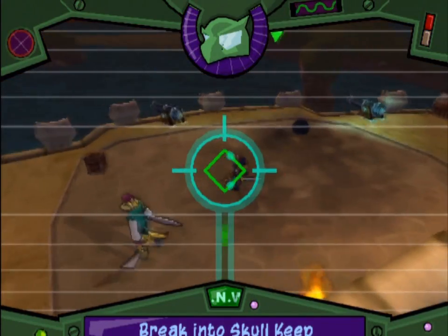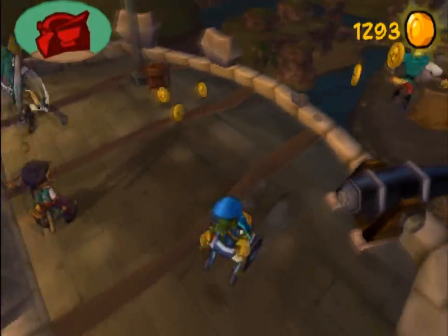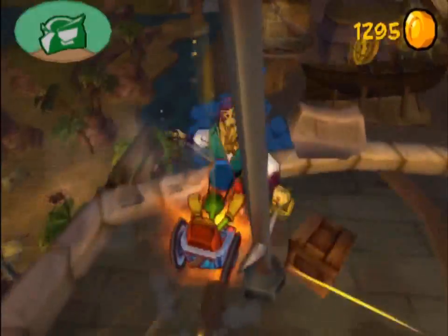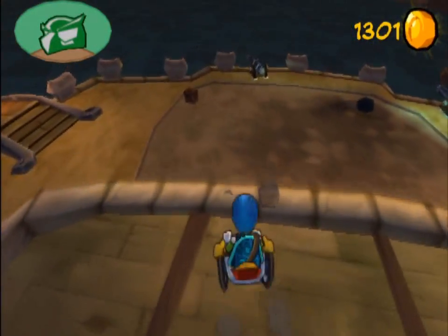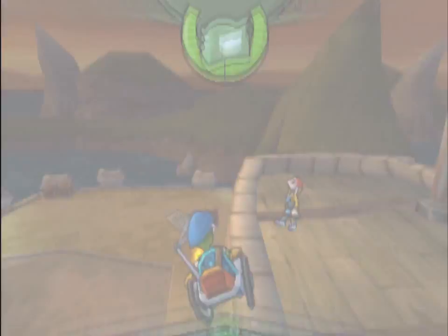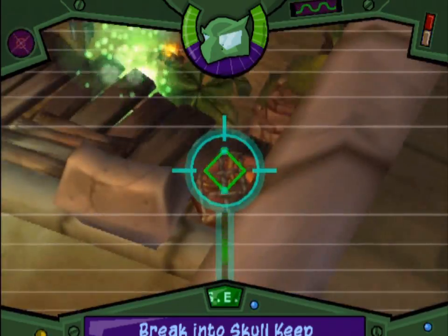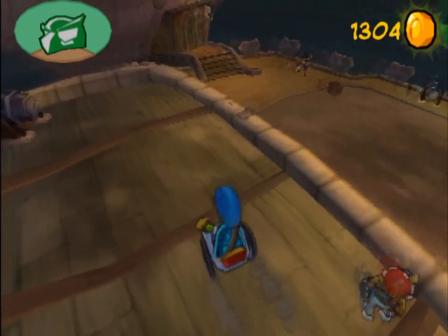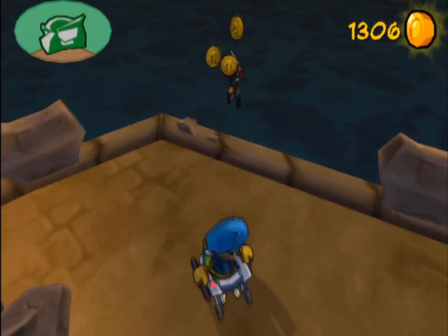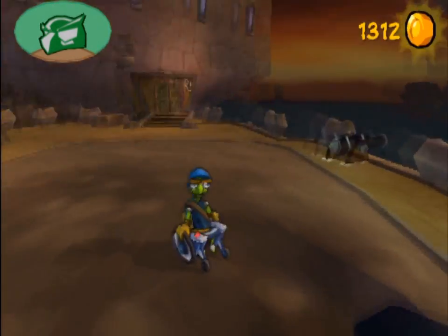Am I even supposed to be fighting these guys or am I supposed to be doing something else? You know what, let's see if I can knock him off the building. That might be a lot easier than trying to attack him another way. Just push him off. Off you pop! Is that all of them? No, there's one left. Hopefully after I take care of him... come on, show up! Stop taking cover! Now that they're all dead... I wasn't supposed to be doing this, was I? Because he just respawned. He wasn't here a second ago. Not too shabby, Bentley. Not bad at all. Here's hoping this chapter picks up.